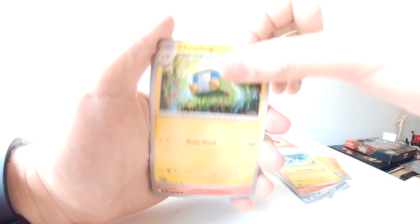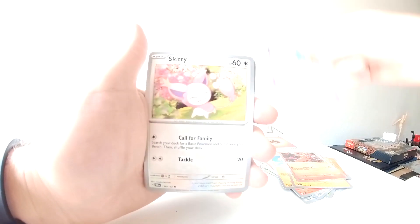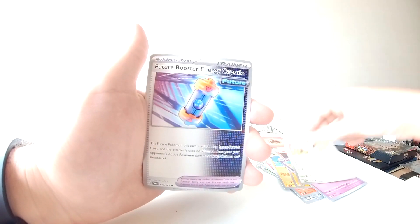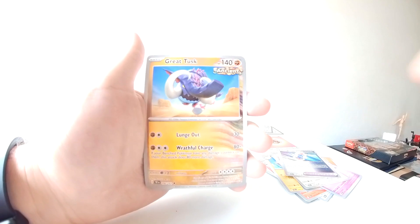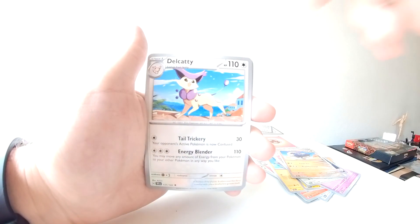Charjabug, Charjabug, Slugma, Solosis, Skiddo, Future Booster Energy Capsule. Getting a lot of doubles already.